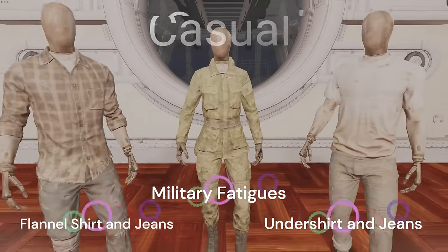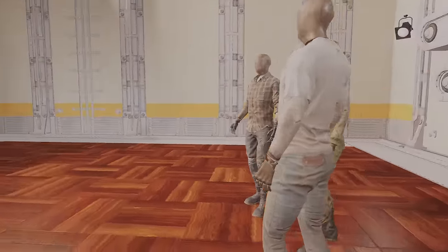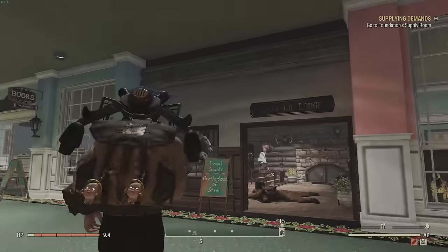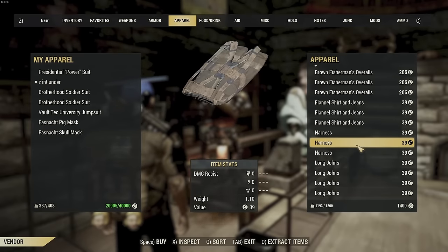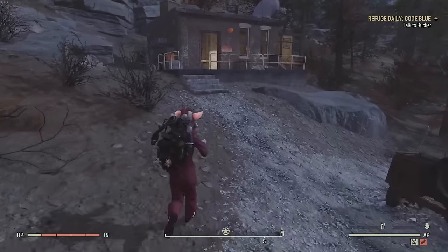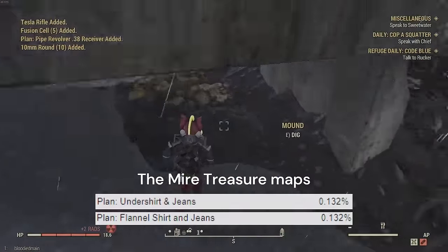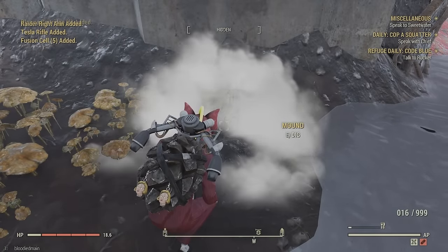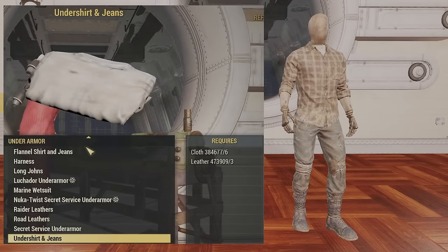Next up is the Casual Lining Under Armour, which applies to the flannel shirt and jeans, the undershirt and jeans which are craftable, and the military fatigues which you can pick up for free. This gives three intelligence, three charisma, and one luck. You can buy the flannel shirt and jeans from Cunningham inside the mall. The military fatigues can be found at Site Bravo up on a shelf — easy to pick up. Plans for the flannel shirt and jeans and undershirt and jeans come from treasure maps across the map, with the best chance from The Mire. Crafting materials are really cheap.